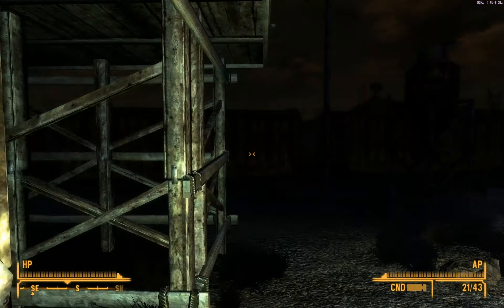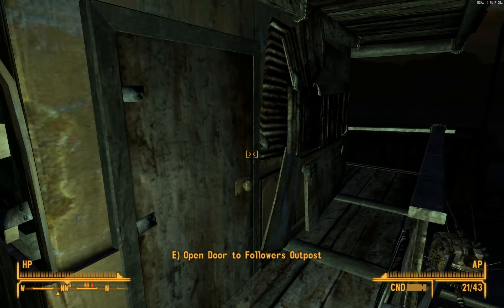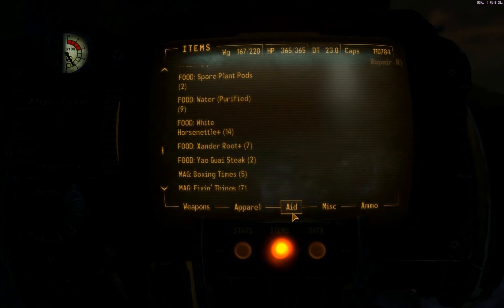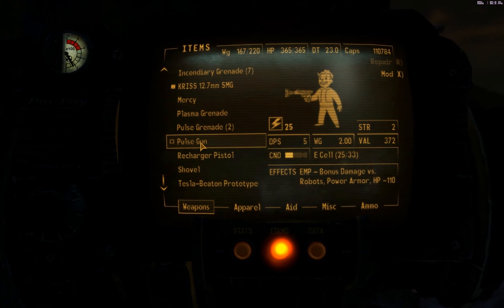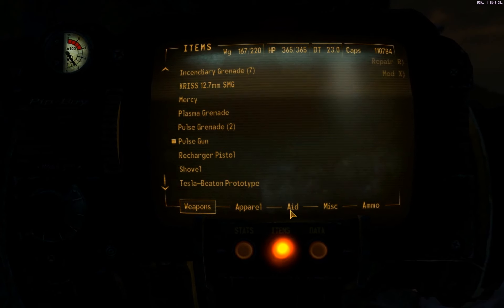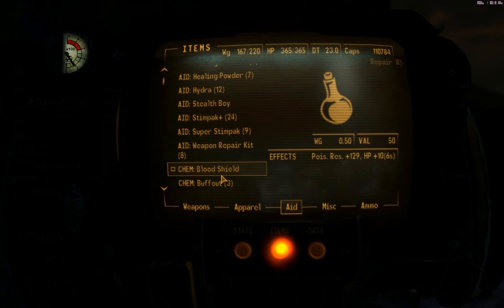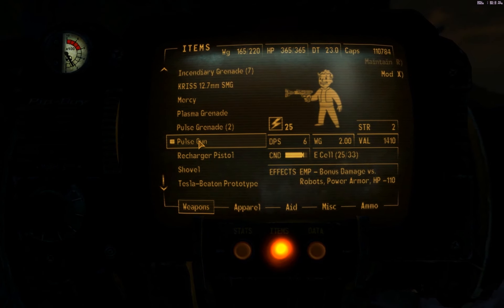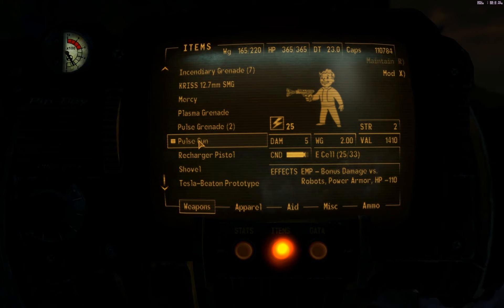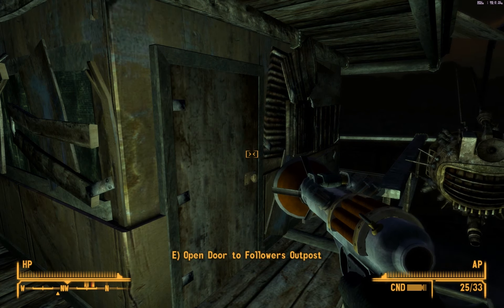Let's work out a strategy. We know the paladins are inside. I grabbed this pulse gun from Vault 34's armory. I need to repair it — brought some weapon repair kits. There we go, it's as good as I can repair it. Bonus damage versus robots and power armor. Let's do it.